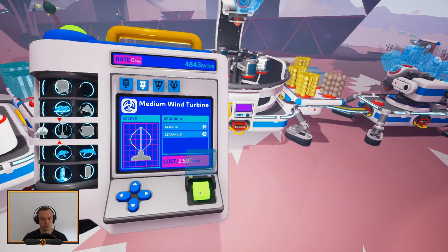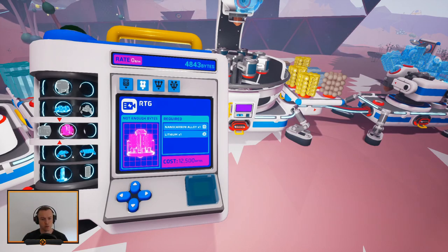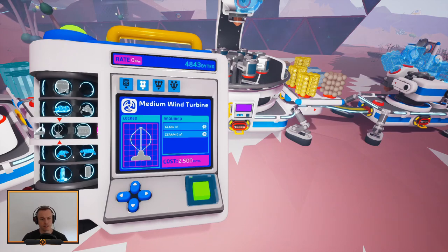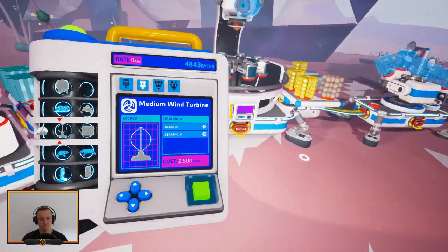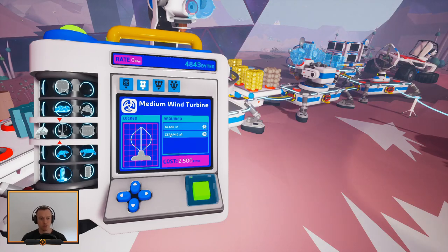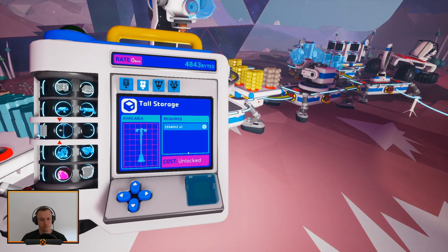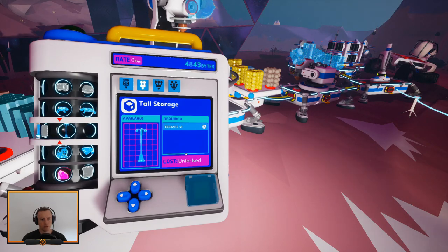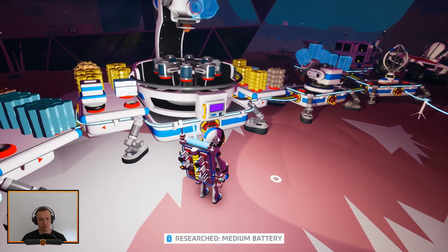Should we do that? Sink and lithium for medium batteries — that could also be good to make those. Is medium batteries better than getting better wind turbines? That's a good question. Are they better than eight of those? Because they take about the same size — they might be cheaper. I think a battery will be better to get, not that I have any sink on me. Yeah, let's get better batteries — I think I'll enjoy them way more. We'll get the batteries and the sink in the future.